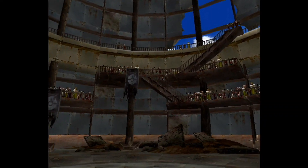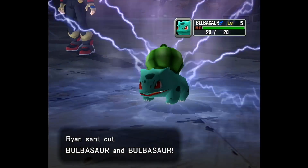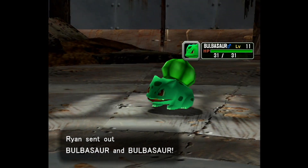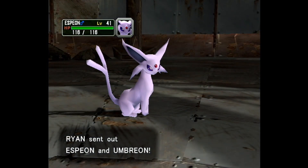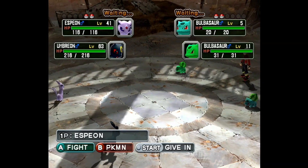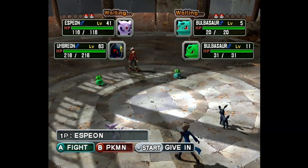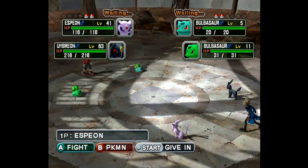You can judge for yourself here in a second. So there's a normal Bulbasaur. And there's the shiny Bulbasaur. I don't know — to me it just looks like a green overlay was put over the normal one, and I guess that's why I'm not too much of a fan of it. But still really cool to see here in Kolo.